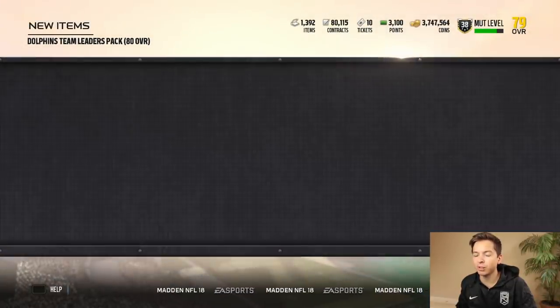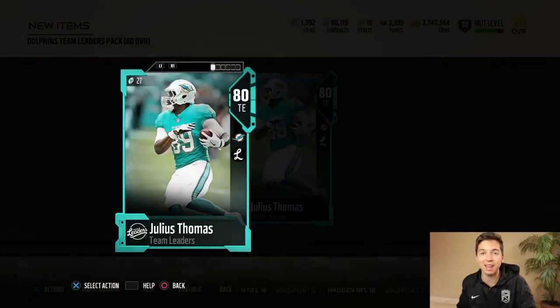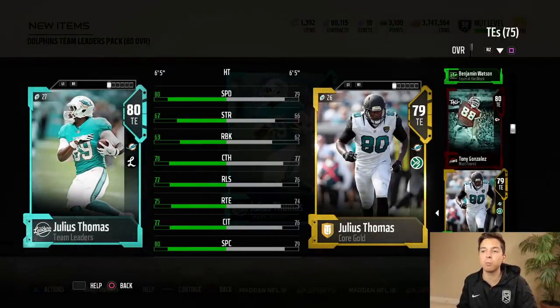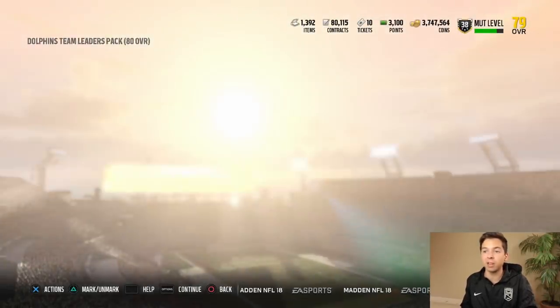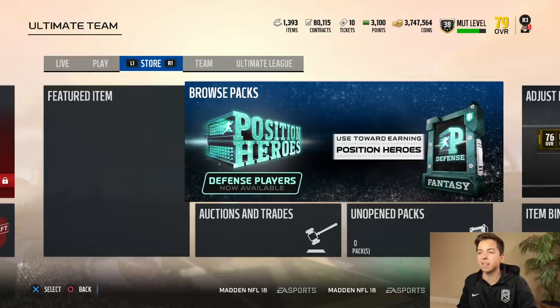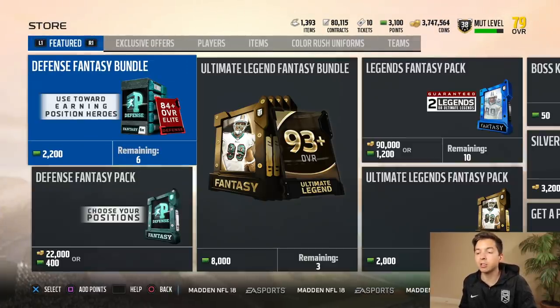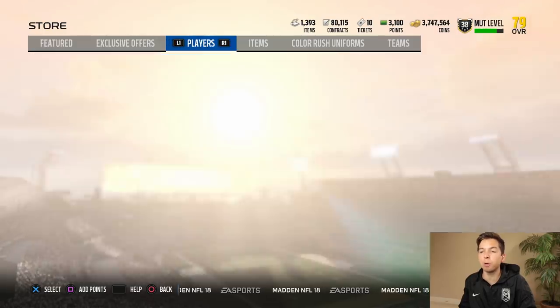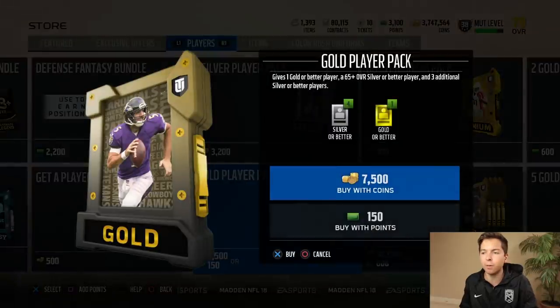First thing we're going to do — upgrade my boy Julius Thomas. He only goes up to an 80, so it's probably pretty much the same card. If we actually upgrade him two more times, his next version is the 86, and after that he's got a replay card — I don't know if it's like a 90 or a 93, but it should be pretty good. One change we're going to make to the series: instead of opening up a gold premium pack after wins, I saw some of you in the comment section saying to open up gold player packs — apparently you get better pulls out of them.